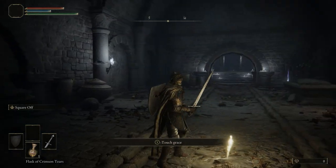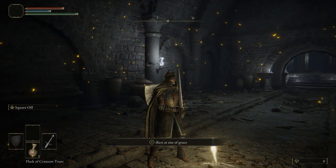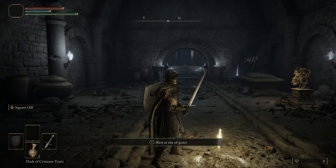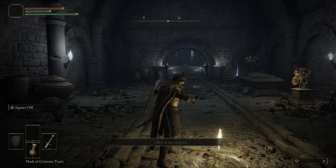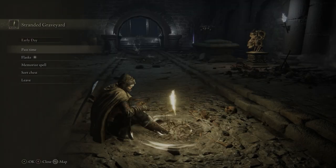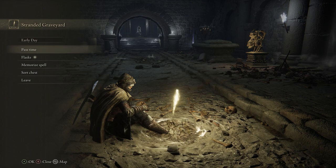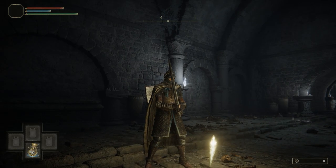This here is called a Site of Grace. You're going to want to touch these — when you touch them, it activates as a respawn point as well as a fast travel location. If you press your action button again — Y or Triangle — you'll rest, and your Flask of Crimson Tears will be replenished. When you rest at these Sites of Grace, this will replenish your HP, your Magic, and your Stamina, as well as your Flask of Crimson Tears and Cerulean Tear Flask.